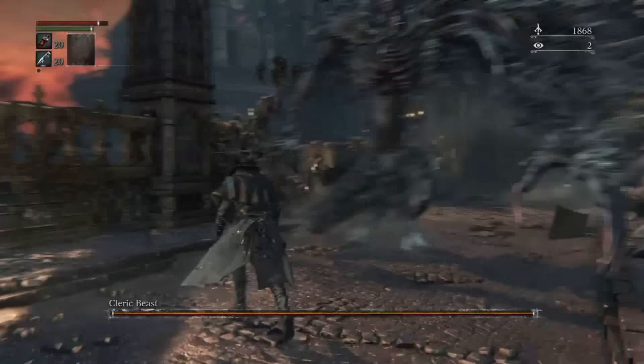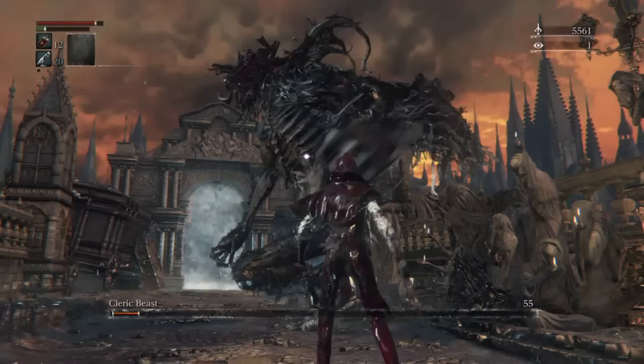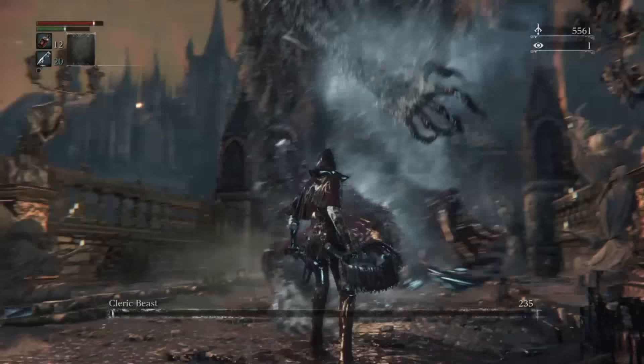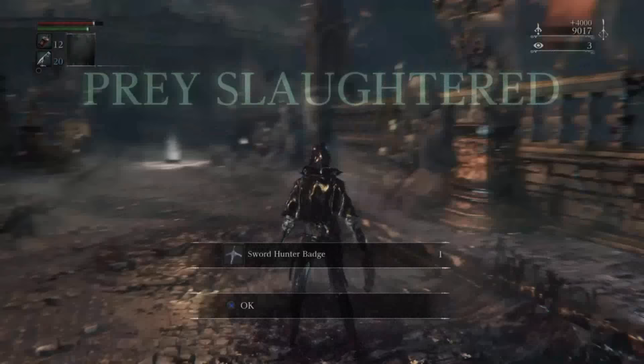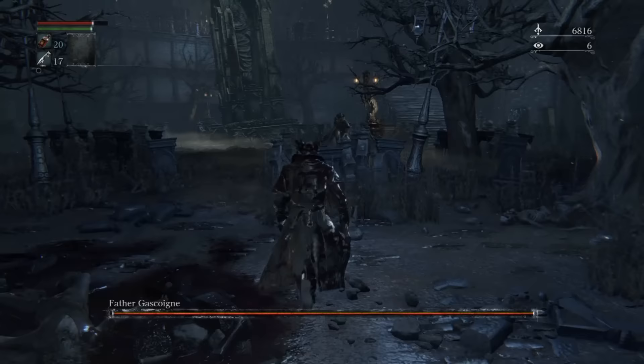Cleric Beast is a fight partly ruined by the area in which you fight him — the camera often gets caught on parts of the bridge. He also displays one of the great sins that many beast bosses commit in this game: jumping up in the air and vanishing with no reasonable way to keep track of them before crashing down on you. Your best bet is to try to stay behind him while attacking as much as possible. After you kill him you get a badge to purchase a weapon in the dream, but the lamp and door here lead to nowhere, which feels like cut content or an alternative path to sequence-break part of the game instead of going for Gascoigne.